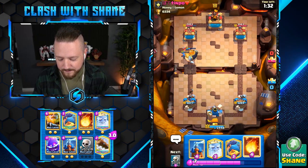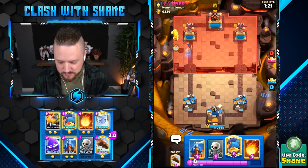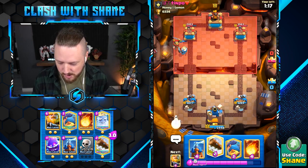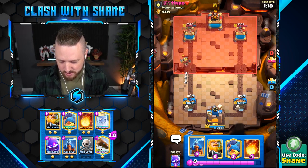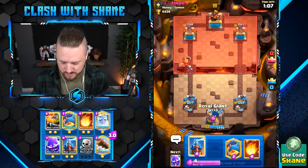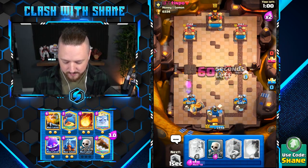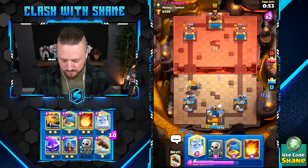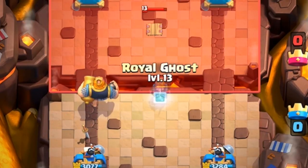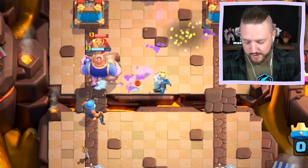He's defending that pretty well. Let's go ghost boy here to just apply pressure. He's gonna go knight — hello knight, how you doing today? Going log spell and then Royal Giant action. Here's the plan: we go ghost boy, fireball this down, then fish boy to lock it down right here. Yes, let's go!